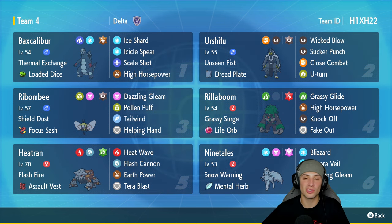The first Pokemon in today's team preview is Baxcalibur in the top left. It's got Ice Shard, Icicle Spear, Scale Shot, High Horsepower, Rock, and Thermal Exchange as its ability. Obviously with that moveset we're rocking the Loaded Dice as its item.